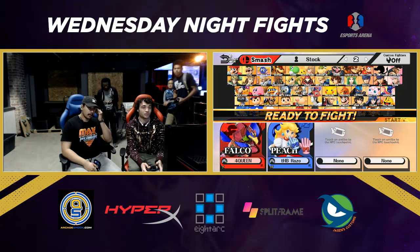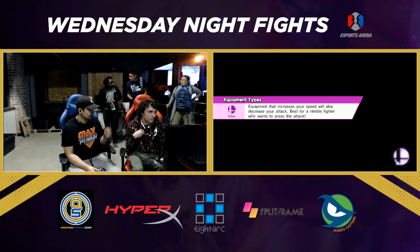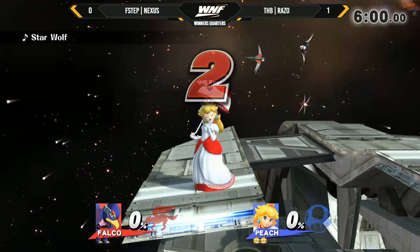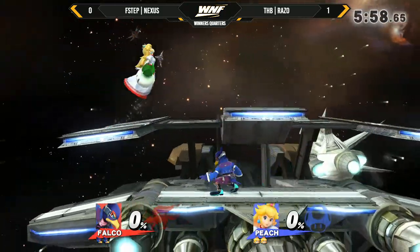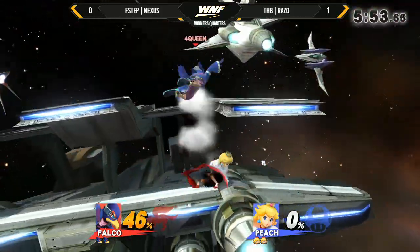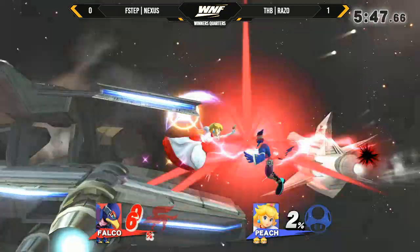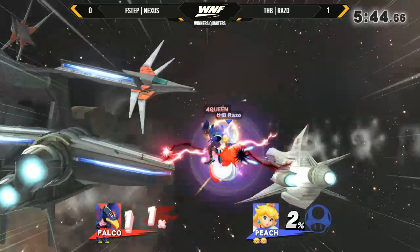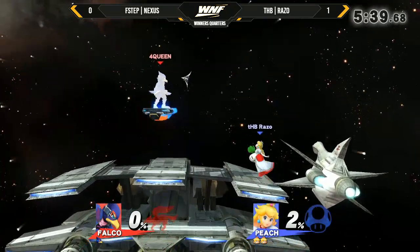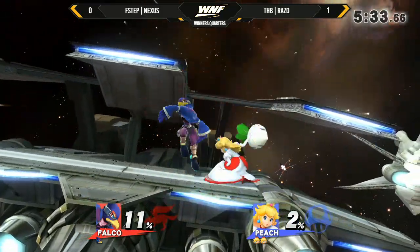That was really crazy for Nexus. I had no idea he could play Zero Suit to that extent — his Zero Suit was looking really clean, I'm surprised he's not sticking with it. I felt like it did really well against Razo, but maybe he just wants the Falco combined with the Lylat pick. Falco's definitely not the most common character — it's one of those characters where people go back and forth on whether he has potential or not. And he's almost dead here — 97%, another forward air. Razo definitely making a statement, only taking 2% on his first stock while deleting the first stock on Nexus' Falco.